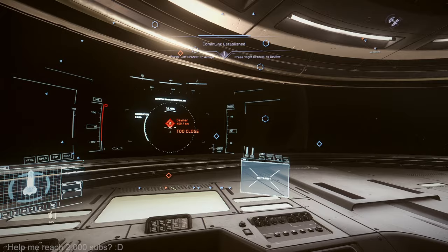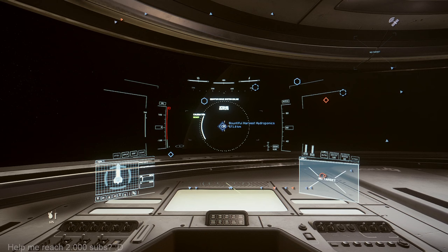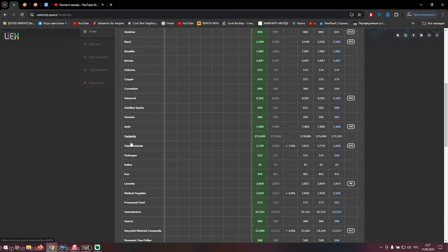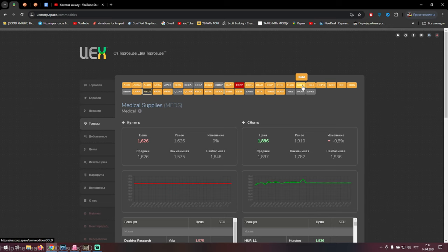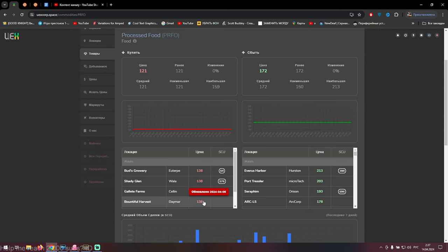We need to go to SCD1. Let's hope it's still — oh well, Bountiful Harvest Hydroponics. Let me check what we can find there. To share my screen — Bountiful... we need commodity and we need processed food I think. Where is processed food? Yes, it should be here. Yes, Bountiful Harvest — we can go to Daymar, to Bountiful Harvest, try to get it inside our Hall C, and then try to sell it at Everest Harbor.